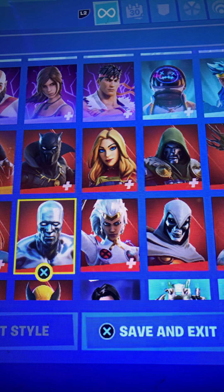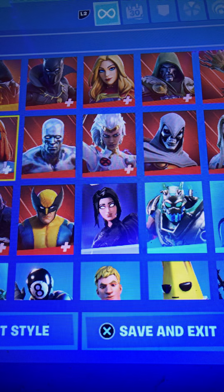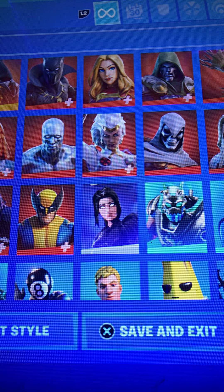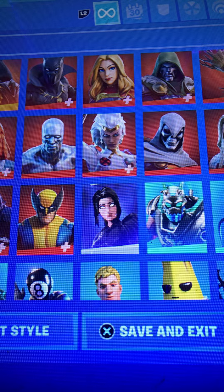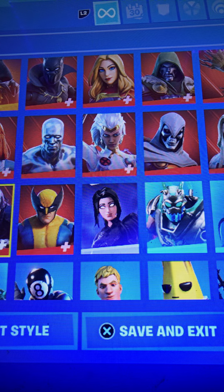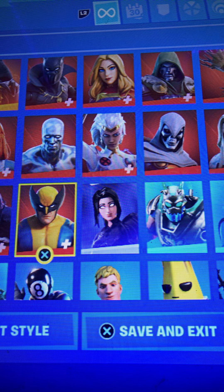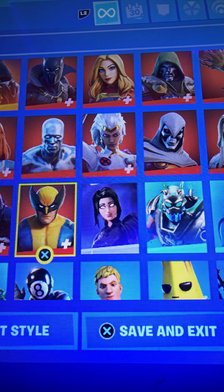Silver Surfer — silver out of 10, enough said. Mystique — steal your skin out of 10. Jennifer Walters — angry girl out of 10. Tony Stark — I guess I can call him Tony Stank, let's give him a Stanley out of 10. Venom — 10 out of 10, good skin. Wolverine — 4.5 out of 10.